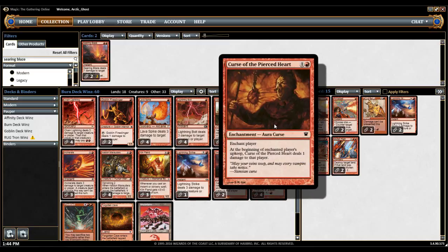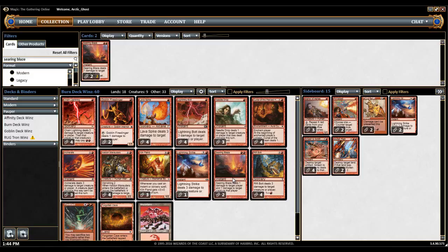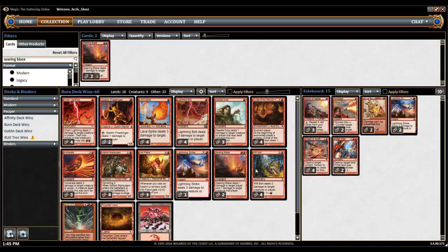Curse of the Pierced Heart is pretty good. Just having recurring damage to your opponent is a lot better than you may think. It's almost like having Sulfuric Vortex in your deck, but obviously not really. But when you get 2 of these out, the shock to your opponent every turn can usually be the clutch moment that you need. Next up are the cards that really need no introduction, which are Rift Bolt, Lightning Bolt, and Lava Spike. These should be staples as 4-ofs in the deck — they are 3 of your best Lightning Bolt effects, so I would never go less than 4.